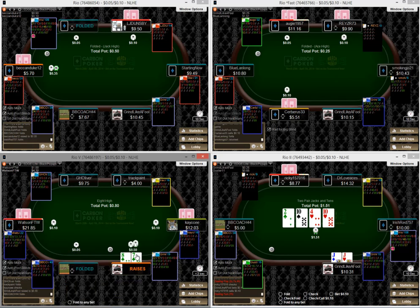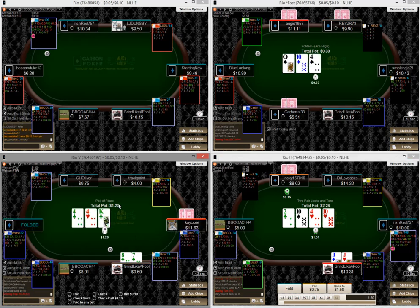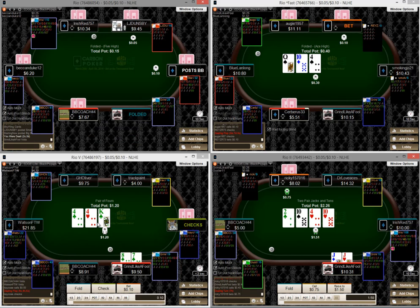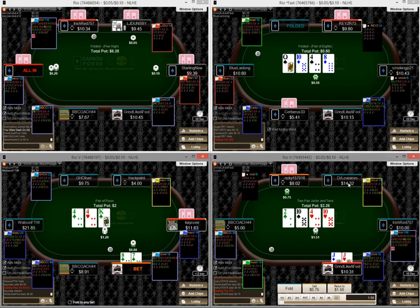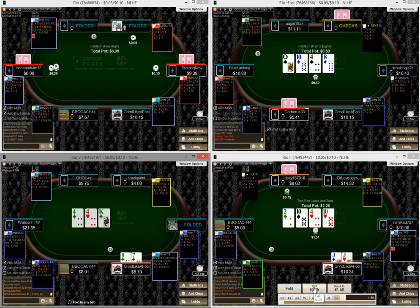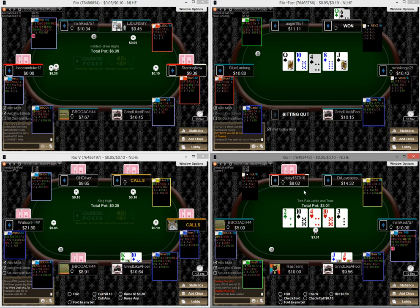I think this is an okay spot just to bump it up and iso, repping a bigger hand against this weaker player. We can rep the king, so we've got a ton of fold equity on this board. We don't have to make it too big because we've got so much equity. This guy bets out — I think I'm just going to call and kind of see what he does on the river.